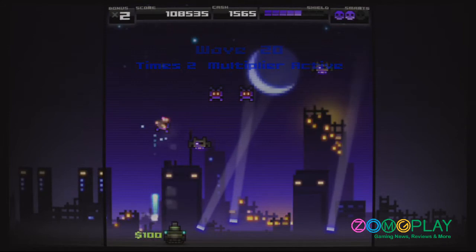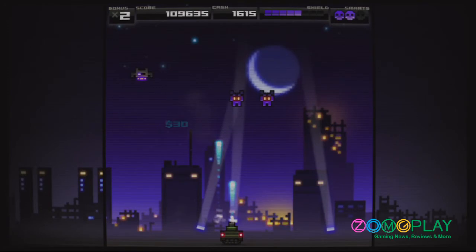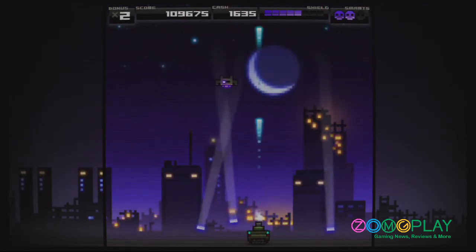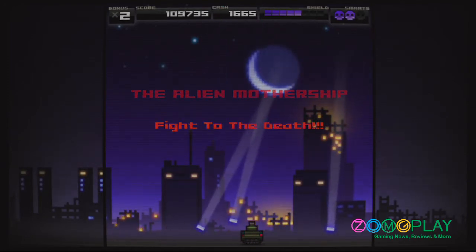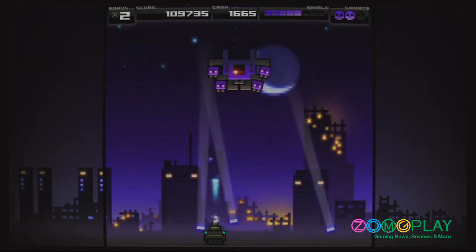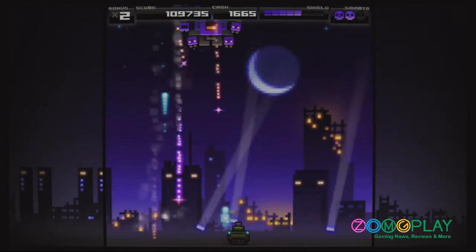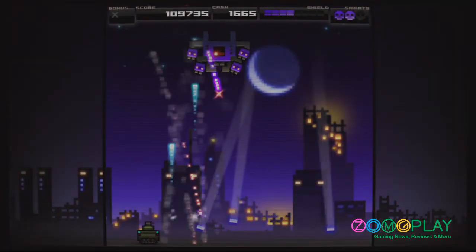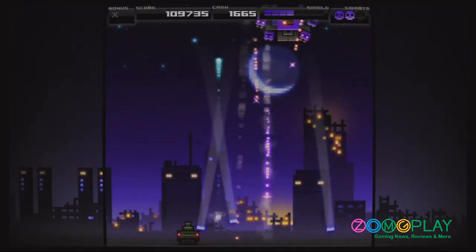The main game itself is split between five different locations, with each location having 20 levels and an end-of-level boss fight. Once you reach the 20th level of each location — level 20, 40, 60, 80 and 100 — you'll encounter the boss fight. As you can see here, this is the boss fight for world 1 at level 20. The objective is to try and defeat the boss without being killed, and once you've defeated the boss, you'll move on to the next location.